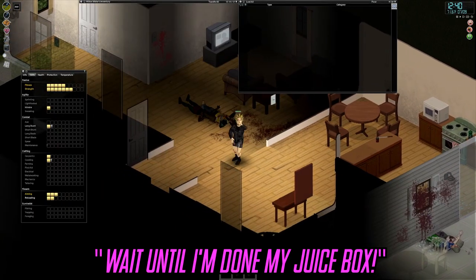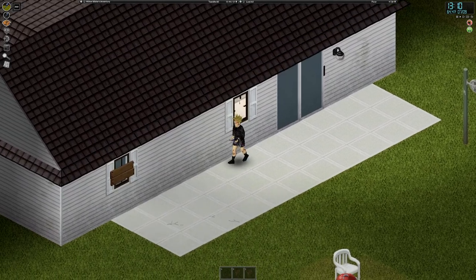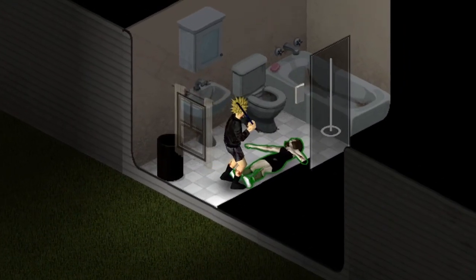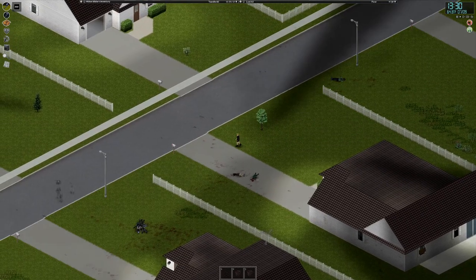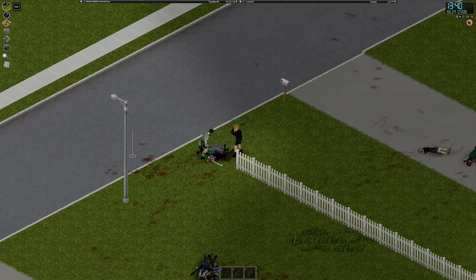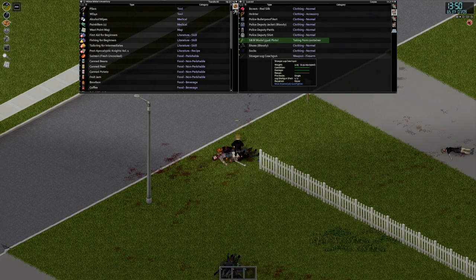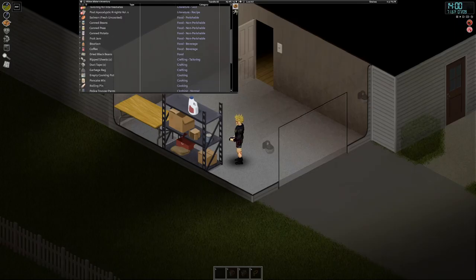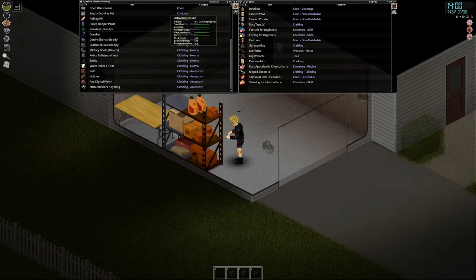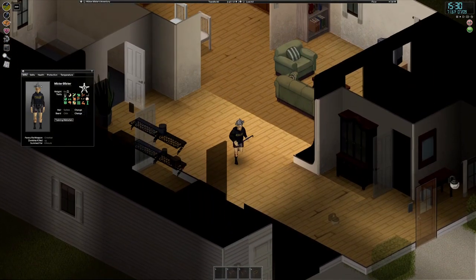Oh I think they've seen me — wait until I'm done my juice box. What an asshole. There's a barricaded house — I definitely need to check that out, but there are zombies on that side. There we go — oh, that's a police officer with a gun! I gotta get him first for the armor and weapon. We got long blunt skill up already — nice. A Colt M1911, and another gun — I have two of them, that's really good. I'll throw everything in one spot and sort it out later if we're still alive.